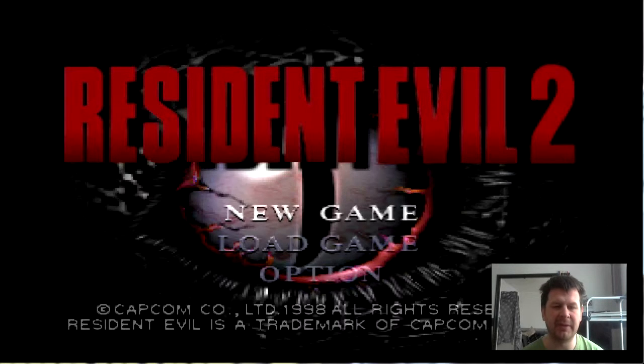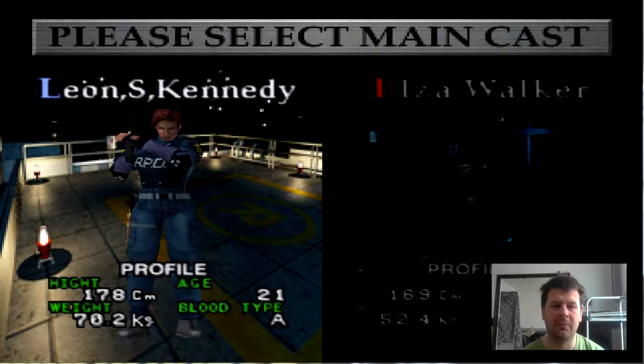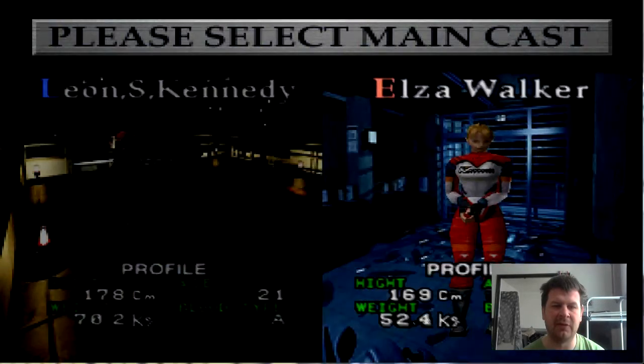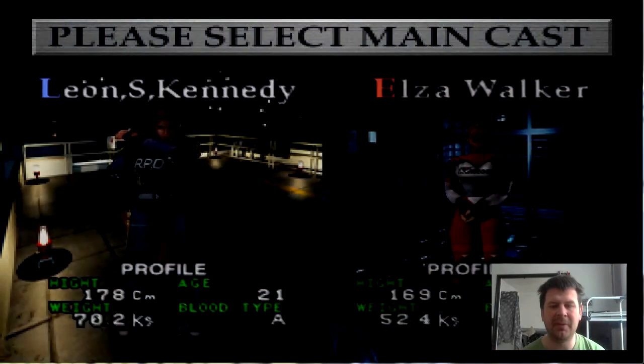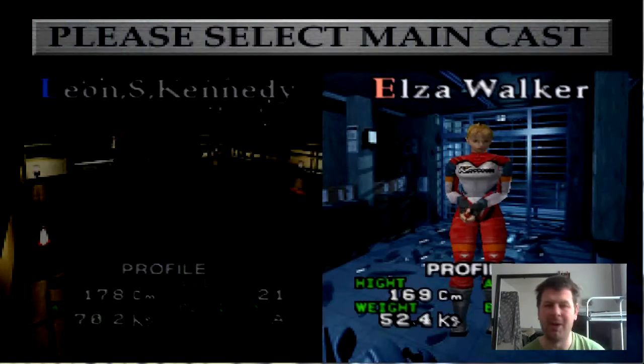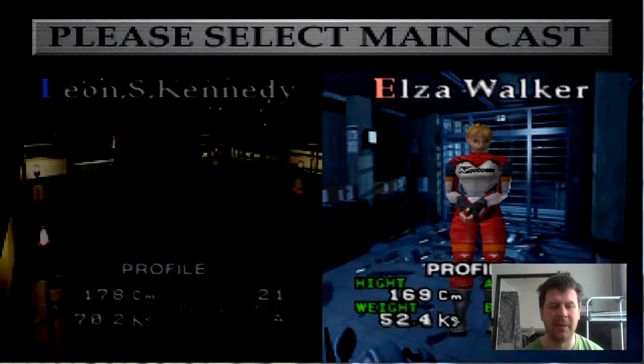Shall we hit new game? Resident Evil 2. Now, what we've seen here is a character select screen. What does that imply? The possibility that this game is going to be on one disc. If you've got a character select screen — because everyone knows with Resident Evil 2 there were two discs, one for each character. But seeing that there are two characters here, I do believe they'll be on one disc.